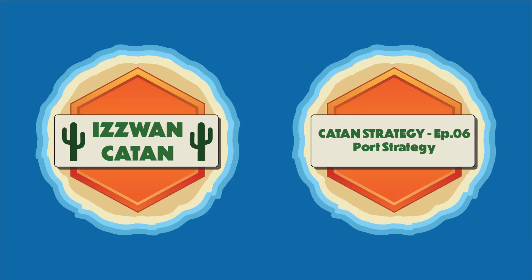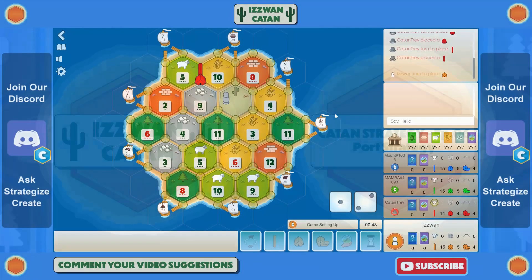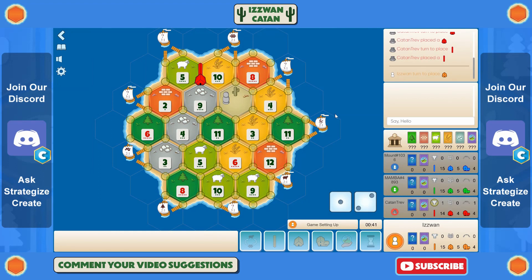Welcome to another Catan Strategy episode. I'm placing in second position as orange, and red has gone for the strong ore-wheat-sheep spot at the top — the 5-10-9, which is really strong. There's no connected ore-wheat spots, so I'm going to have to choose whether I want to go for ore first or wheat first.